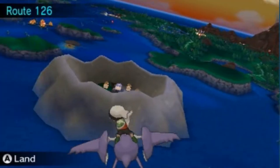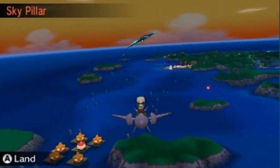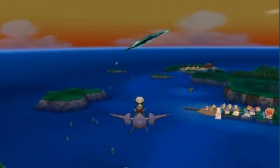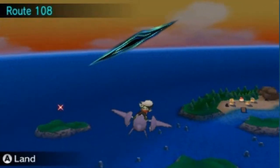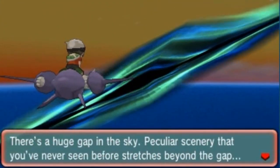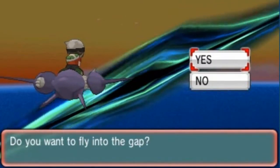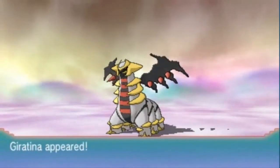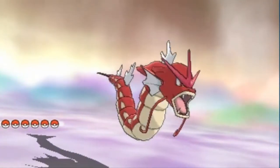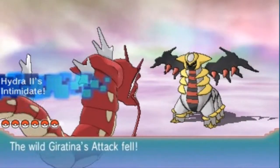Let's see where it could be - there it is! We're heading straight to where it all started. As many of you already know, we have one more Sinnoh Pokémon to capture. There's a huge gap in the sky; peculiar scenery stretches beyond the gap. Do you want to fly into the gap? Hell yes! Here it is guys - Giratina, ready and waiting.